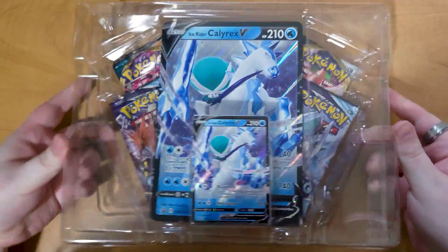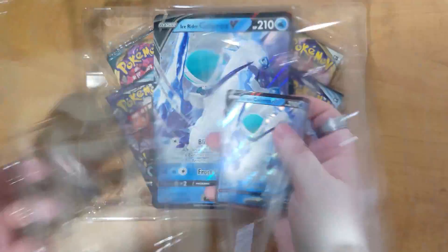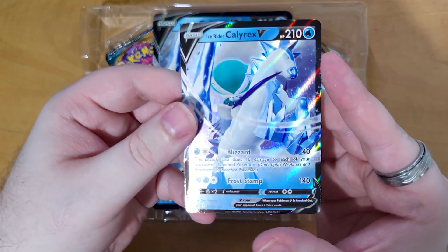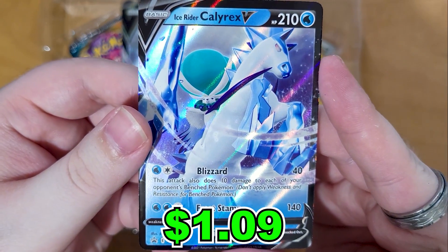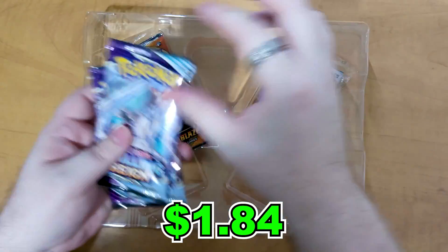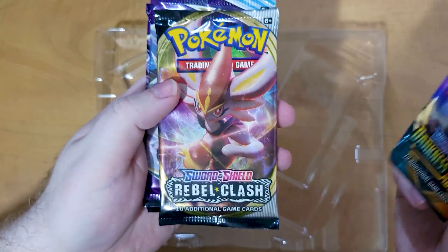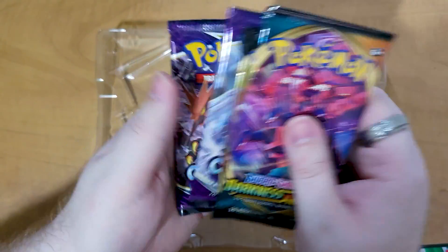As per usual, I'm going to assume that you've seen this box before, so we're not going to spend too much time on the contents. Here is the Calyrex V promo card worth about $1.09, and here's the bigger one for $1.84. We also have a Darkness Ablaze, a Rebel Clash, and two Chilling Rain packs to get through.